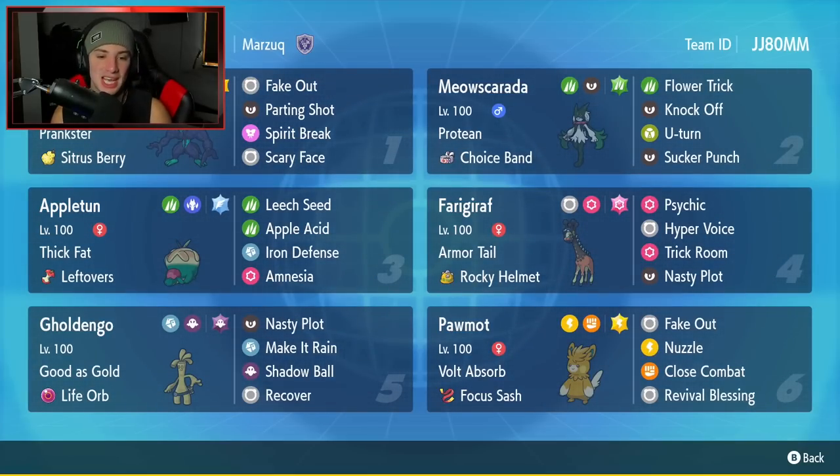We are using Appleton today. It is an apple pie dragon — what is there not to love about it? Super cool Pokemon, very bulky on the defensive side. And if you can set up Leech Seed and Iron Defense, this Pokemon can pretty much stall any physical attacker.